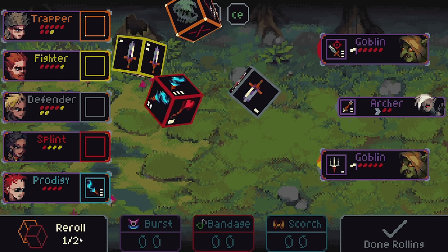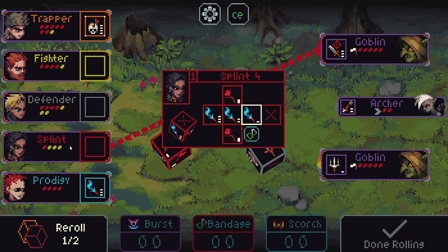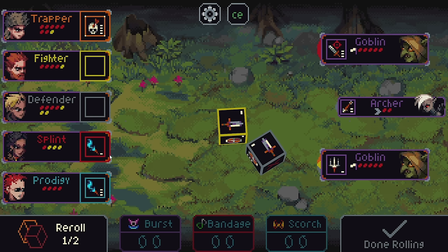Let's reroll all of these — they can do better. There it is, hooray, I'll take that. That'll mean that between the two of these we'll have four mana. We'll be able to cast Burst twice. That'll do four damage. We might, depending on how good our attack rolls are, be able to take another goblin out. We might be able to win this in one turn if we're very lucky.